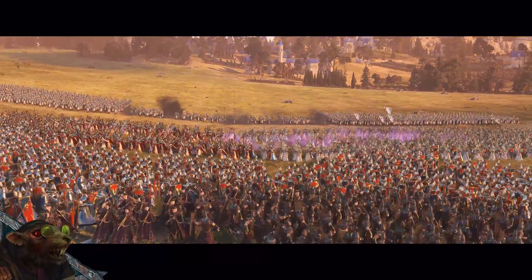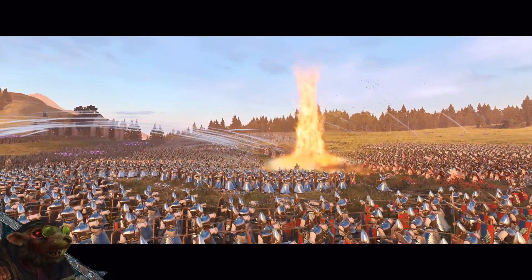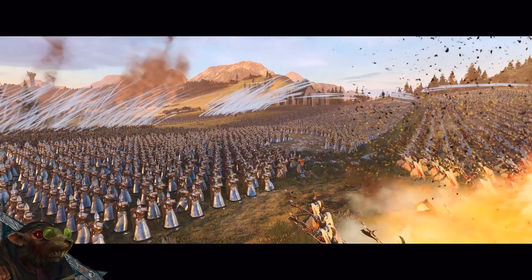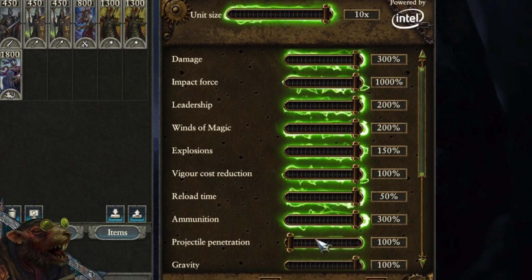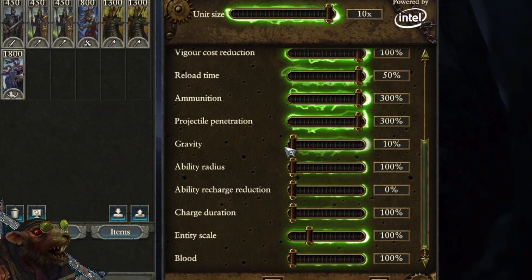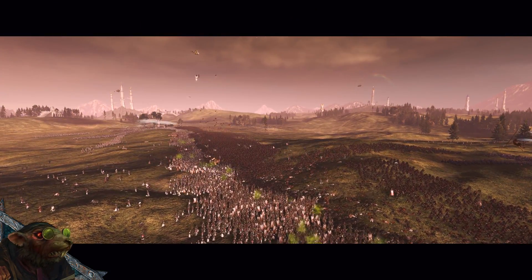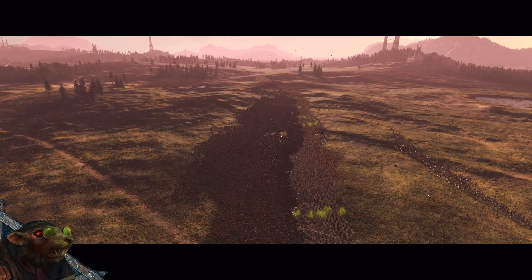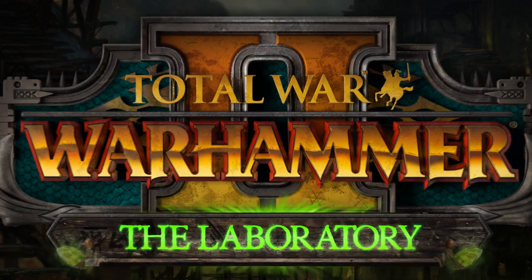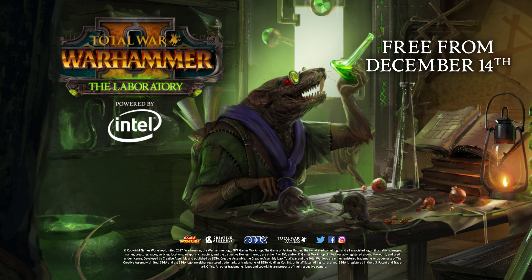Clan Skryre has powerful Warp Tech! Makes things bigger, faster, killier. More! More! Flick all switches! Pull all levers! Make it break, bust! Yes! Ha, ha, ha, ha!